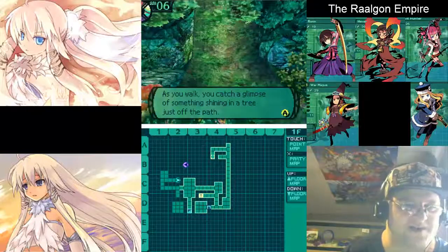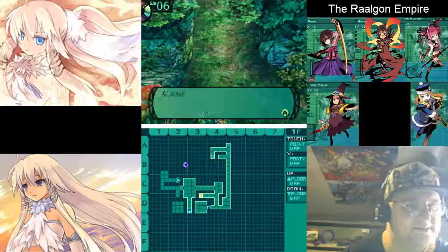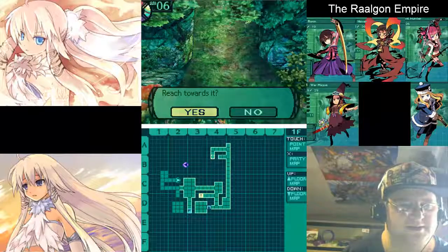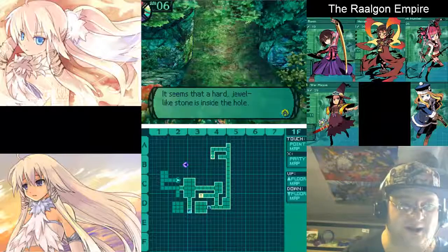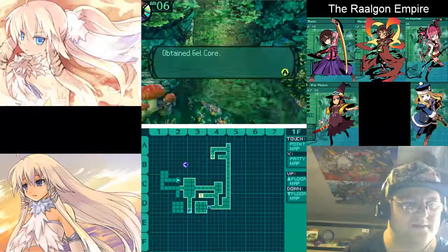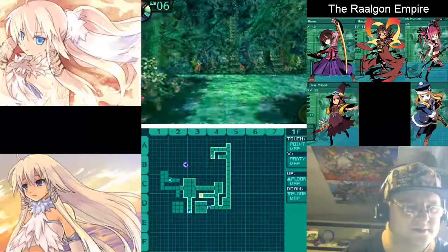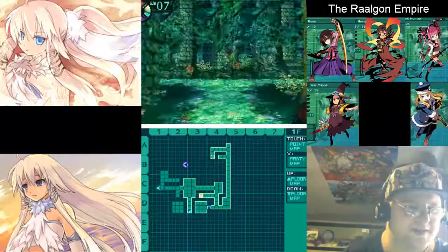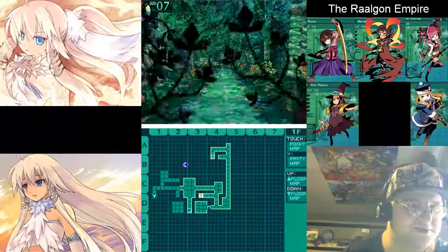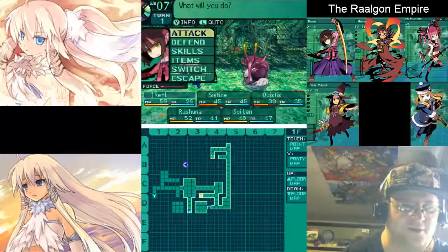I don't exactly have a lot of Nectars or anything on hand to heal. A gleaming jewel inside a hole - I'll take it. Even if it's a monster attack, I'll still take it on. A gel core - I wonder what that does. I'm sure I'll find out eventually. Might as well go this way. We can go after the foe whenever; it's just sitting there waiting for us.